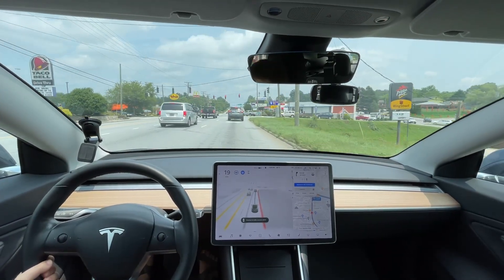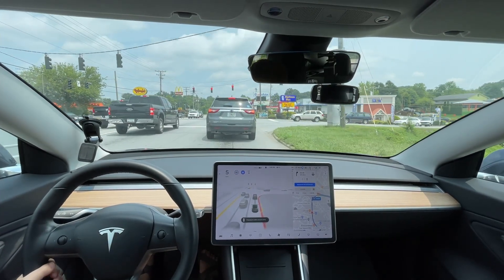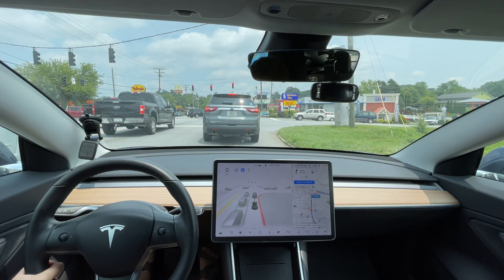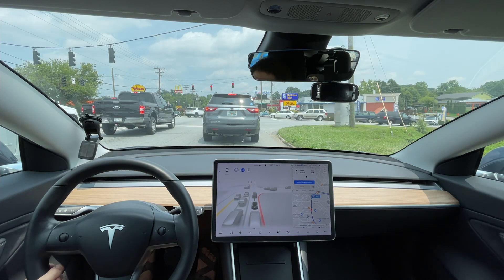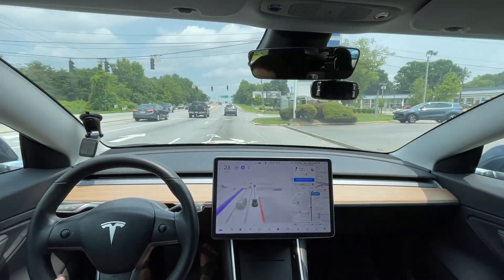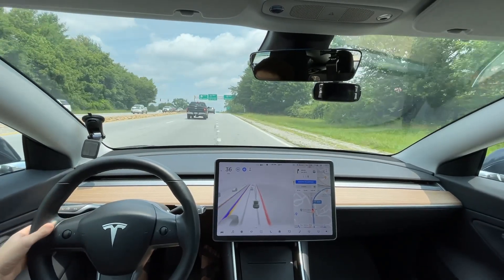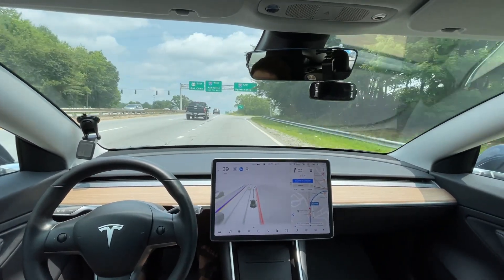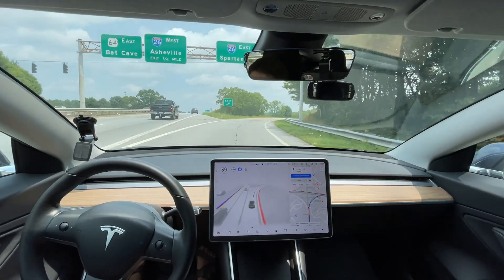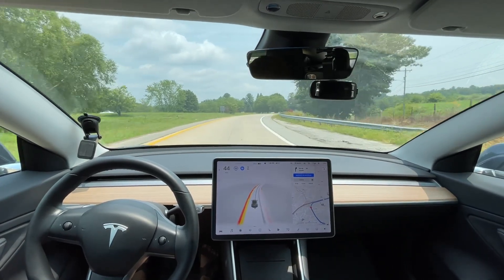I still do think it is better decelerating for lights. I don't know if it was the car it saw or the lights — either way it seems to be improved in 9.1. It's not turning the blinker on. I had to turn the blinker on — it's still not doing that. I'm not sure about the logic for not turning blinkers on for lane changes.